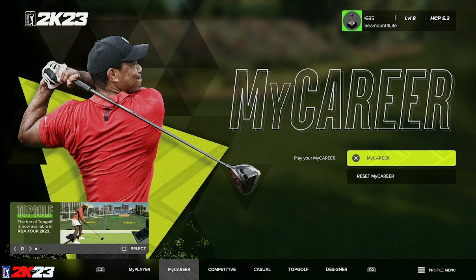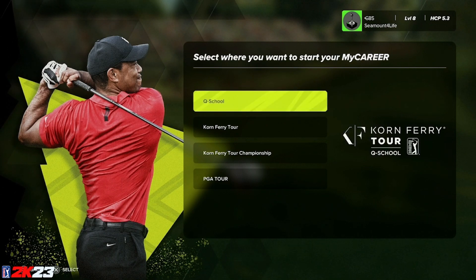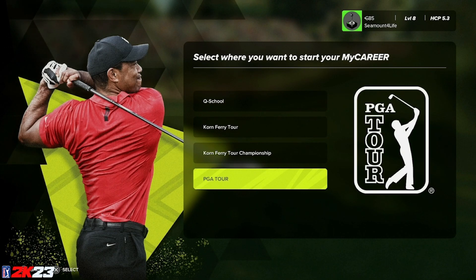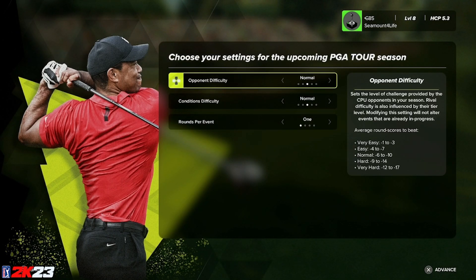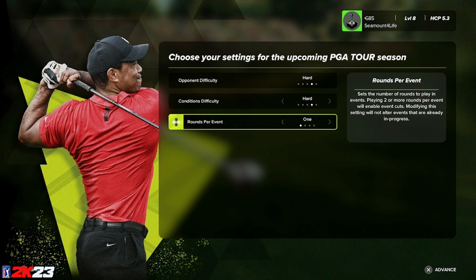Let's dive into the My Career mode here in PGA Tour 2K23. A lot like 2K21, you're able to select where you want to start your career. We're going to go ahead and jump straight to PGA Tour. You can select the difficulty of the AI scoring and the course conditions — I like that they're separate, it gives a lot of flexibility. You can also change the number of rounds per event, and these items can be altered later within the hub.